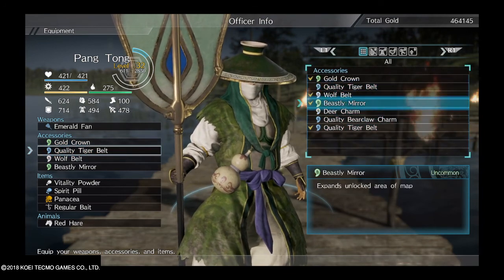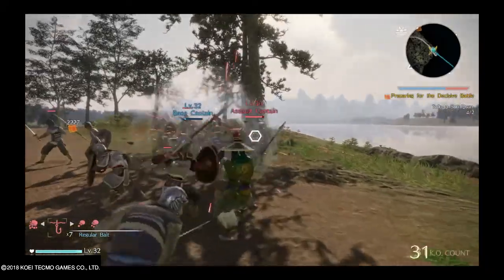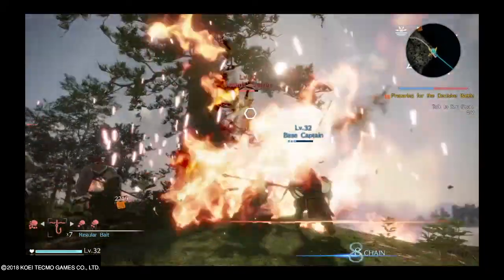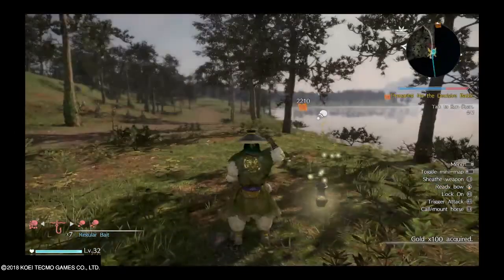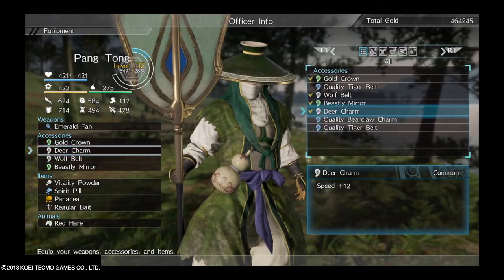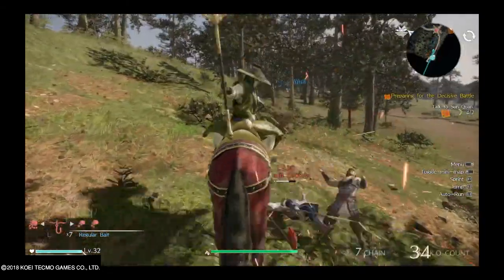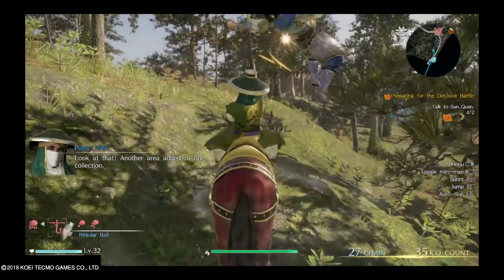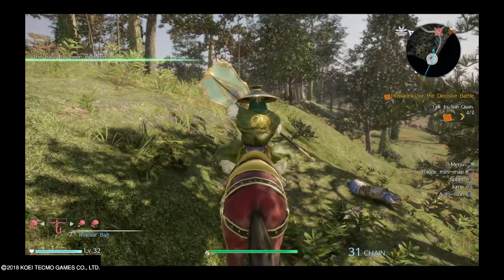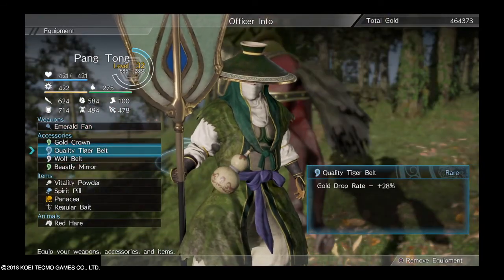So I will show it without the items first just to show the difference. Let's see how much money I get — I got 100 gold. Now let's see what happens when I kill this other guy. He's dead. I got 128 gold, so obviously it's more. Having these two items will really help you get your gold accumulated.